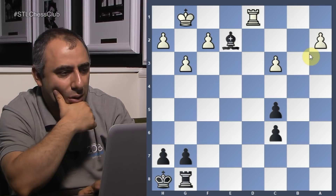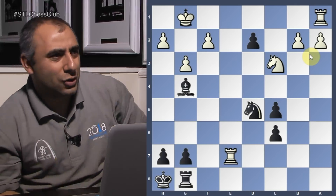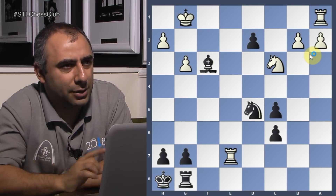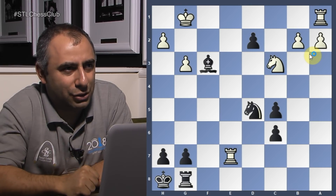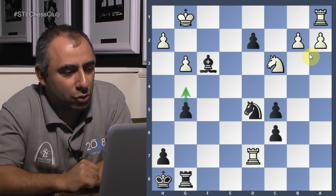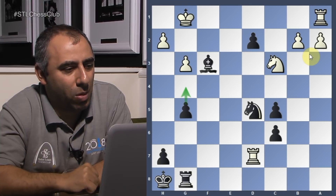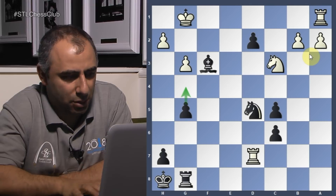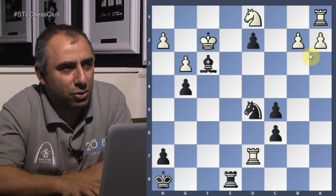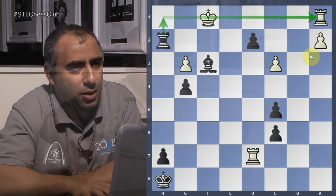Rook g8. Bishop g4 — again, queen d3, queen c2 was probably stronger. Queen e7, take, take. Knight d5. He played rook e2. D1 queen — he resigned because he loses a piece. The only move to stay in the game was f3 exclamation mark. I take. Now I'm threatening to take on c3. Rook d7, g5 — I saw this move and knew I'd have to play it, to get my king from back-rank threats and cement the position of the bishop. Rook f8, rook entering the second rank. Check. This looks really good.